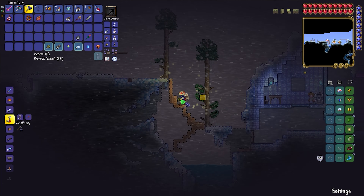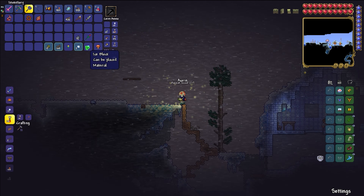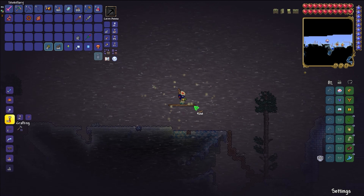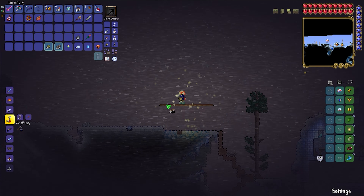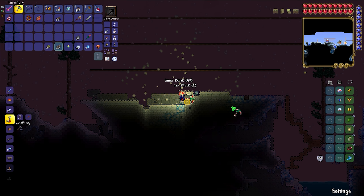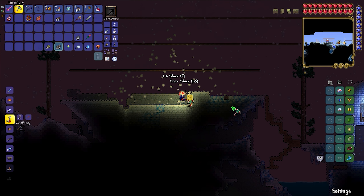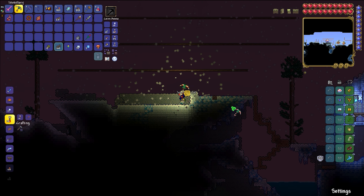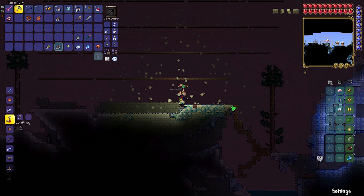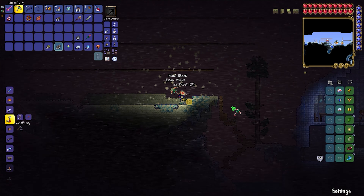Begone trees — I need the path clear. Still haven't seen Deerclops yet at all, but I doubt he's going to be much of an issue now I've got my godly weapons. Voila, this is the final plot. What do you think? I think it looks pretty crap personally, but I put all my effort and love into my treehouse.